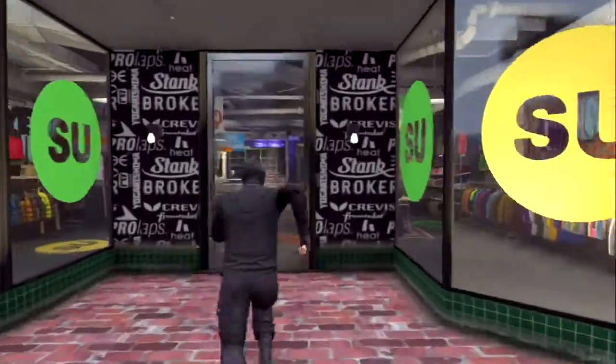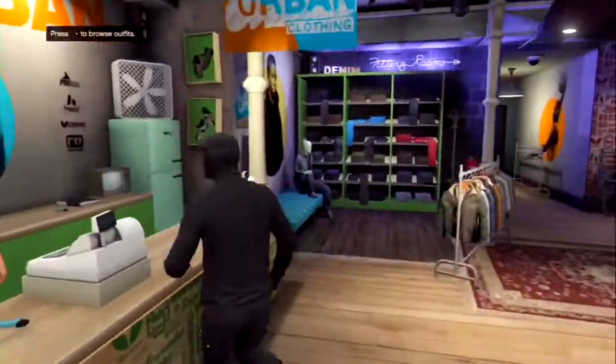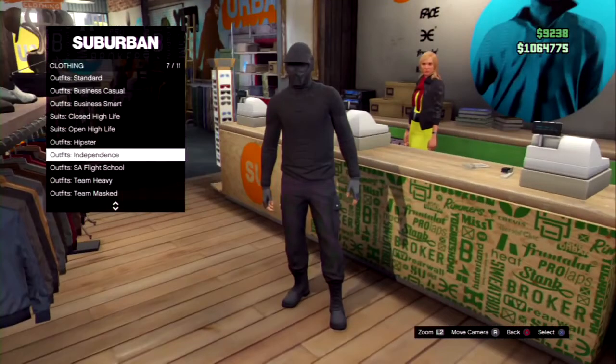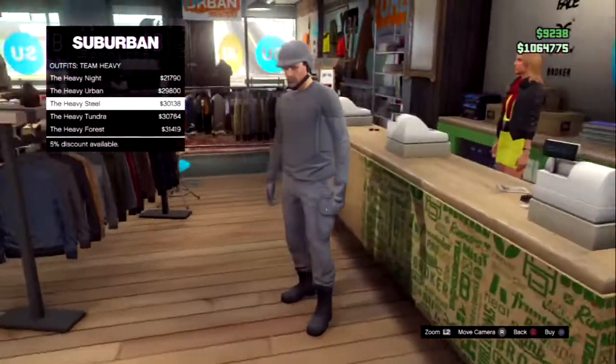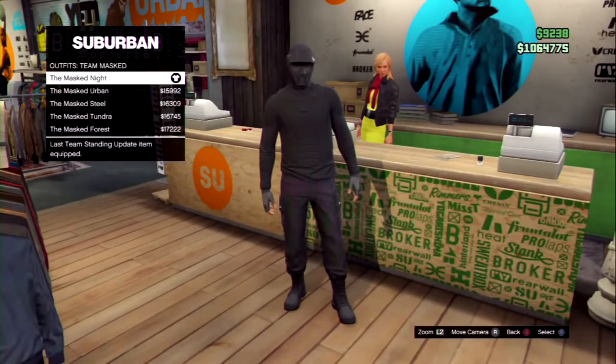Now I'm gonna show you some new clothing that you can buy in the store. There are 3 categories of outfits. The first one is the Team Heavy Outfits and you have 5 different suits in that category. They're around $30,000 and they look pretty cool. The next category is the Team Mask Outfits and they look absolutely sick. They're around $50,000 and you have them in a few variant of colors.